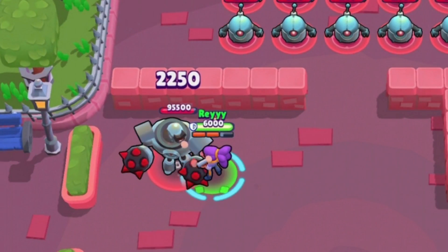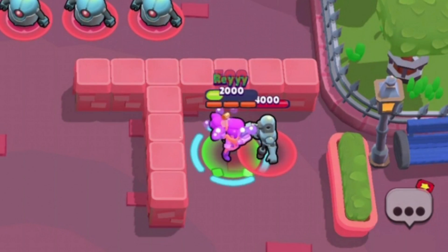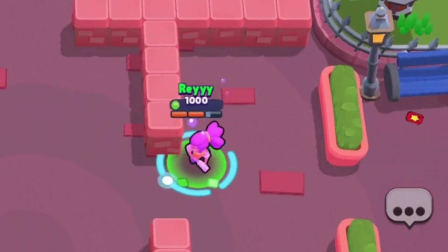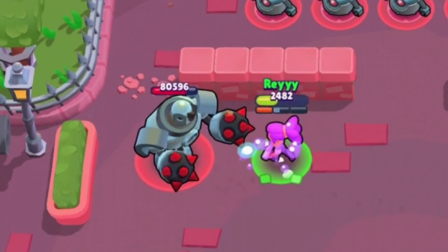We're dealing 2,250 damage at close distance with Shelly normally. But when we get below half HP, as you can see we go purple and deal 2,700 damage. It stays increased while we're below half health — 5,184 damage total. Holy crap.